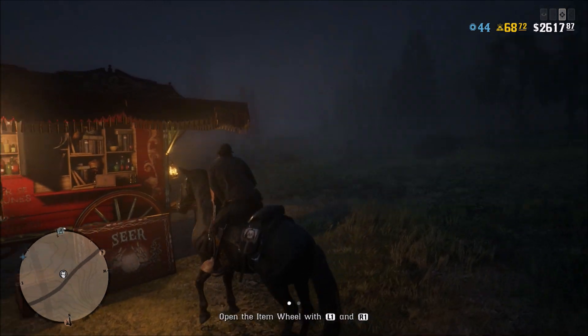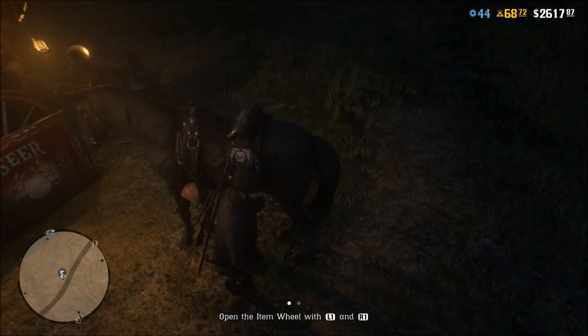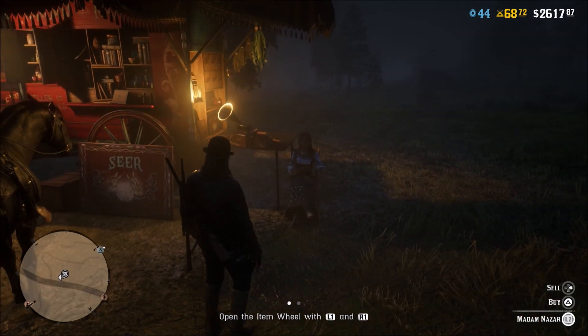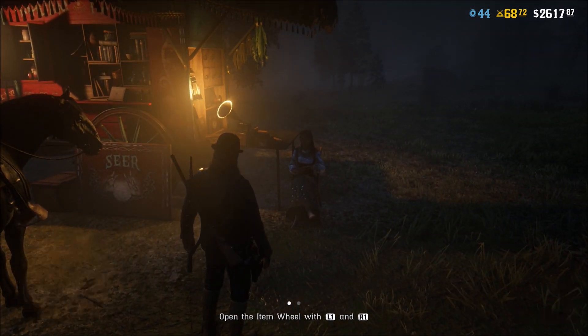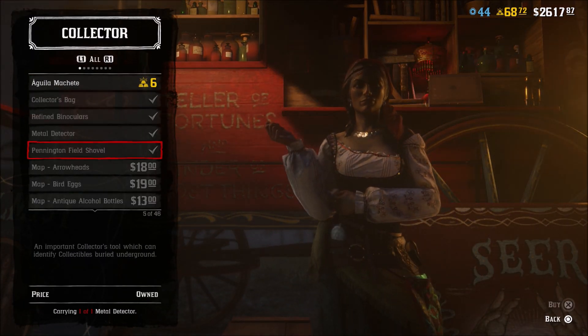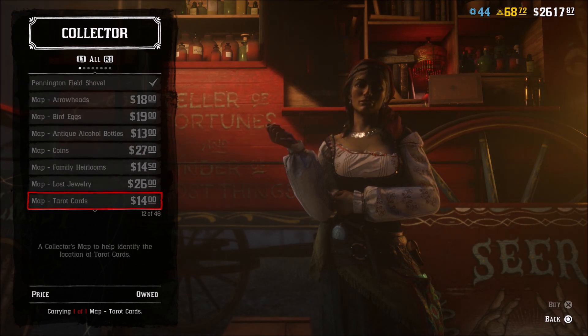Greetings, Greywoods here. I wanted to show you that we have some new masks to buy for Halloween, or whatever you want to use a mask for — maybe a train robber or whatever. If you want a spooky mask, we've got some cool ones down here at Madame Nassar's little camping deal.